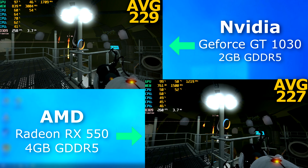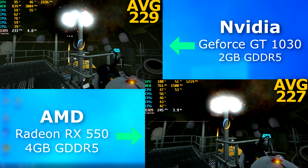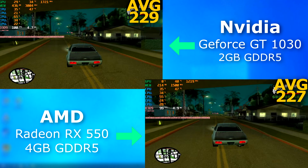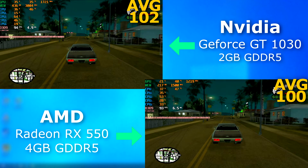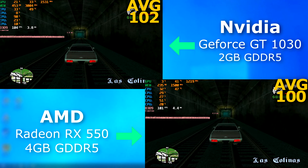In Portal 2, the 1030 actually pulled ahead by a few FPS. In GTA San Andreas — well, it's an older game and both did absolutely fine, but if you want to get technical about it, the 1030 pulled ahead by 2 FPS.